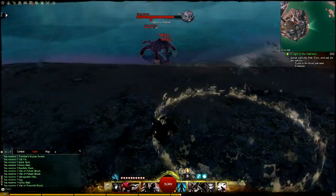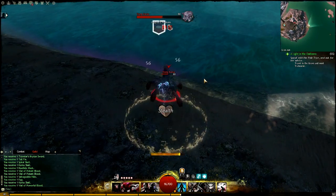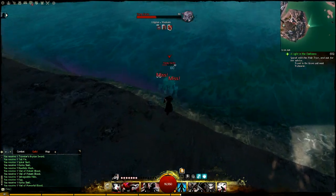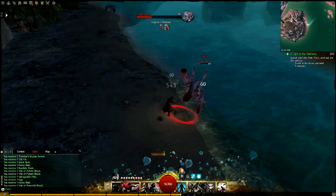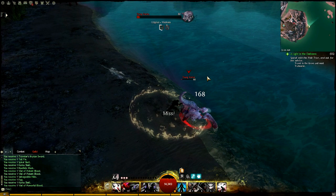For my thief, I throw down an AoE blind and keep it up for the entire fight with these Karka. That way I can make sure, 100% sure, that they do not hit me. I pretty much kill them with auto attack and throw in a few different abilities here and there, as you can see throughout the video.